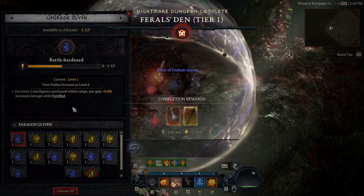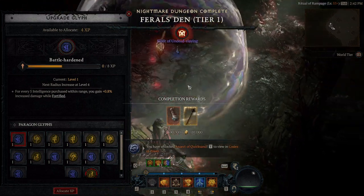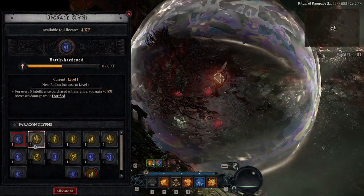Remember you can equip the aspect in helms, chest armor, gloves, boots, shields, and amulets. So just make sure you gear your character properly so you can clear the dungeon.